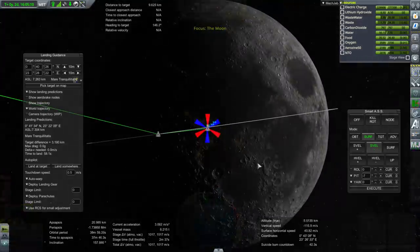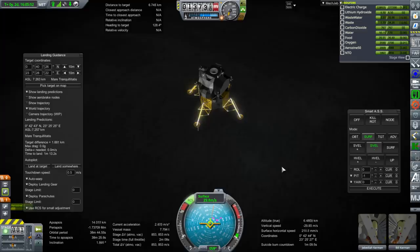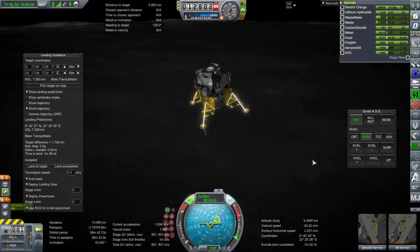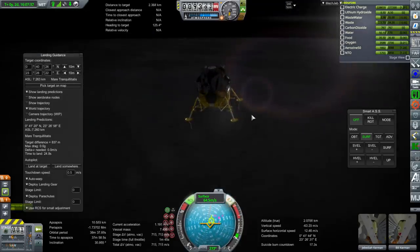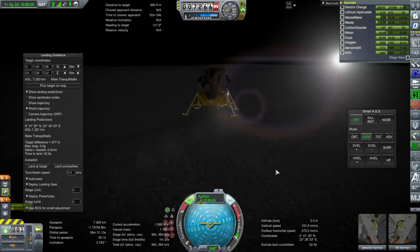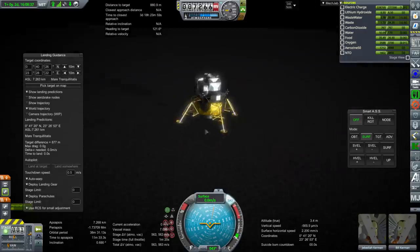We're coming closer to the end of the burn. The target difference still shows we're further away than needed — we need to throttle up and pitch down. This is not an optimal approach, but we certainly have enough fuel. Now we're throttling down because I don't want to shut off the engine, but we don't need to decelerate so much. We're pretty close, hovering now — and we've landed.